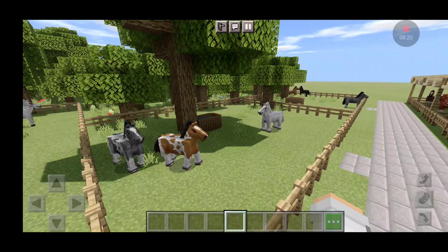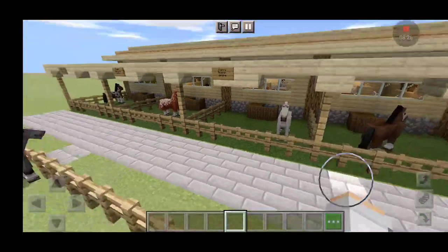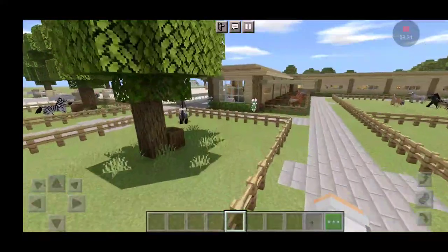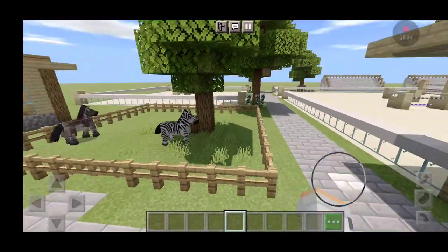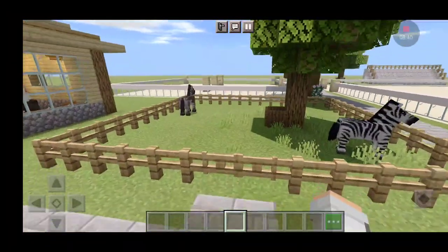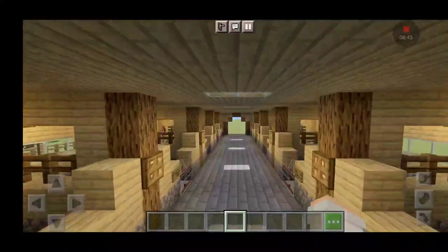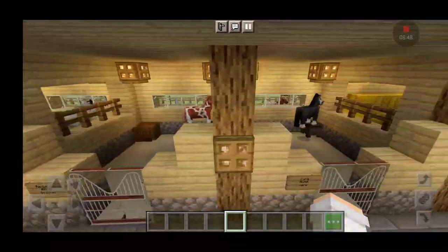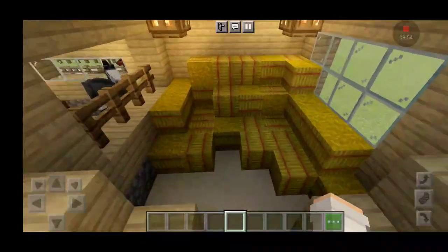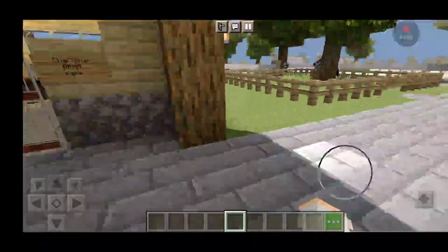Over here we have our two smaller mare pastures — these two pastures can hold three horses each. And then we have five outdoor stalls along the second barn. Over here we have another paddock with our two zebras — we have our zebra and our zorse, which is a zebra-horse cross. And then we have another barn over here with four stalls on one side, one stall turned into a hay stall so we can store hay, and five more stalls on the other side.